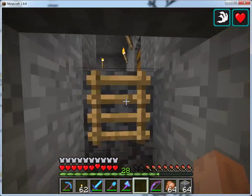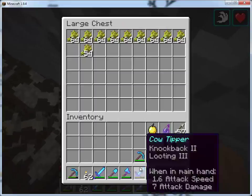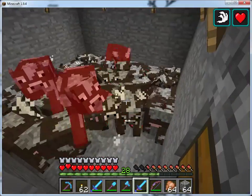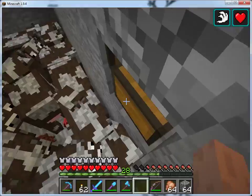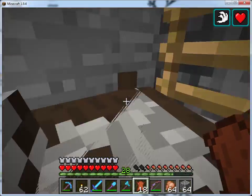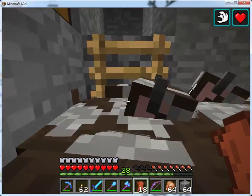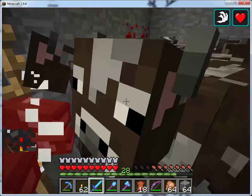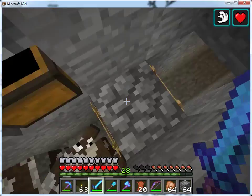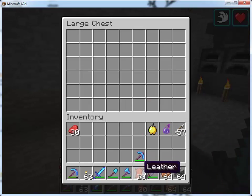Similar setup over here with the cows. I've got wheat coming in here. I've got another sword with Looting 3 so that I can kill a bunch of cows very quickly. I'll hop down in here and grab some loot. I'll put the sorter back — another input to the sorter.